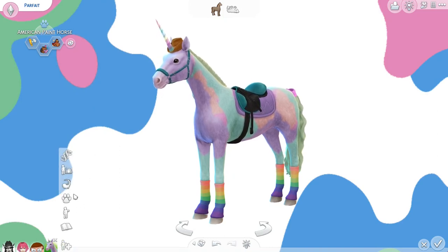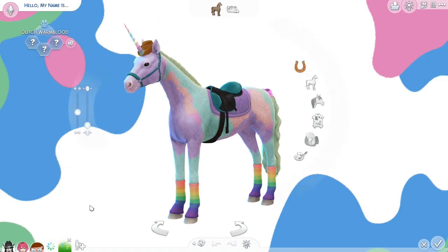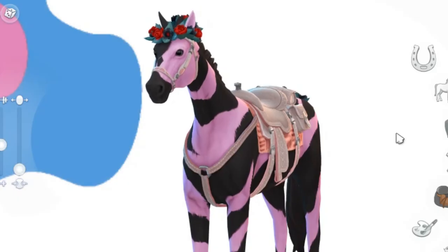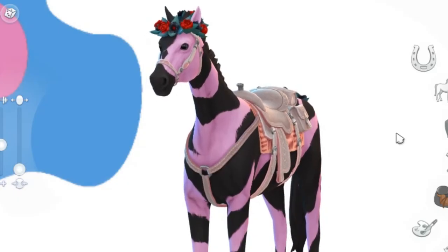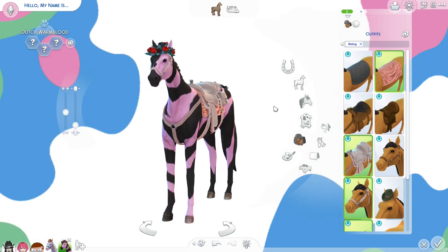Maybe we should add a second horse, just to make things a little bit difficult for us here. Well, I said I was going to make another horse, but I don't even know if this one could be considered one, because quite frankly, it looks like it was drawn by someone who had a vague description of what a horse looks like.